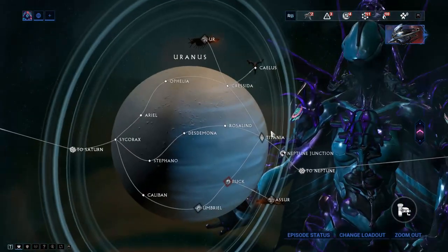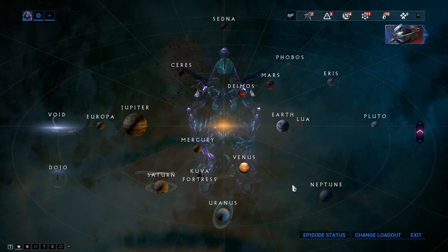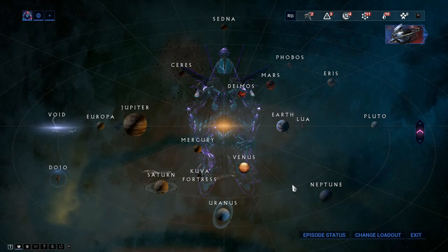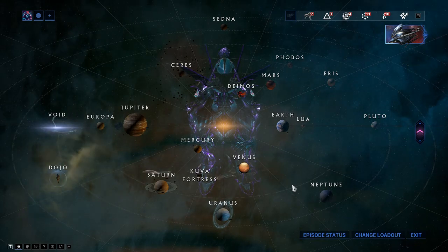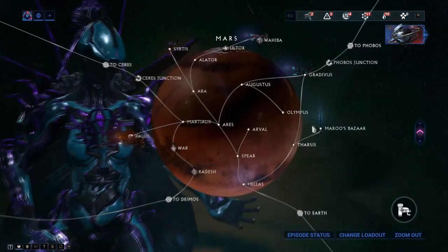Equinox is gained by killing Titler Regor on Uranus. You need to craft two versions of Equinox - a day version and a night version - and then combine them into one warframe. So you're essentially crafting two warframes, which takes a bit more time.